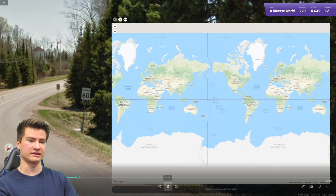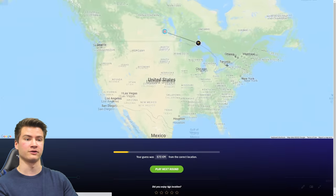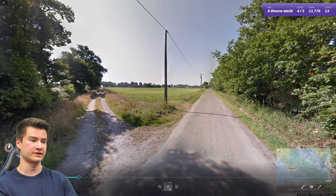Round thirteen has Canadian road signs and a Canadian speed limit sign that says 'Maximum' at the top with kilometers per hour — that's the Canadian version. It's a great trick to tell it apart from the US.